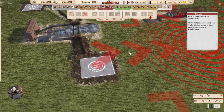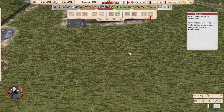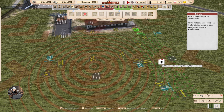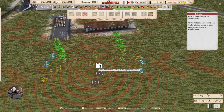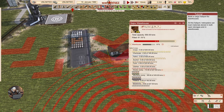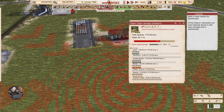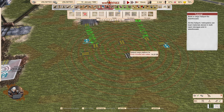Build a cargo heliport for warehouses. At this heliport, helicopters can load materials stored in both open storages and in warehouses. We have a warehouse here with some materials, and an open storage with pretty much all the materials. Awesome — I love it!